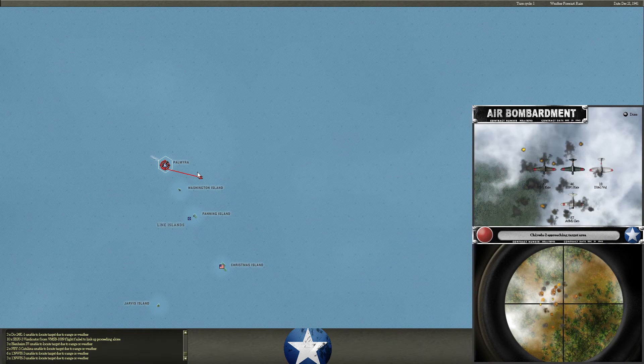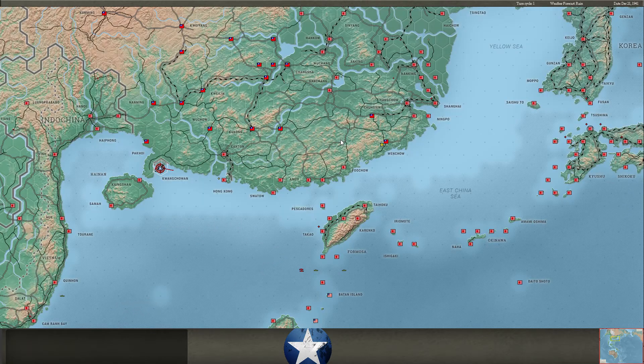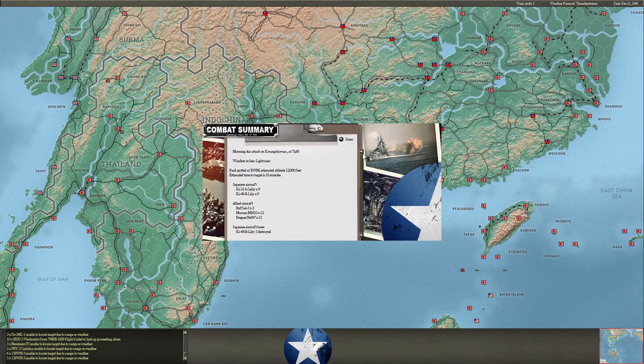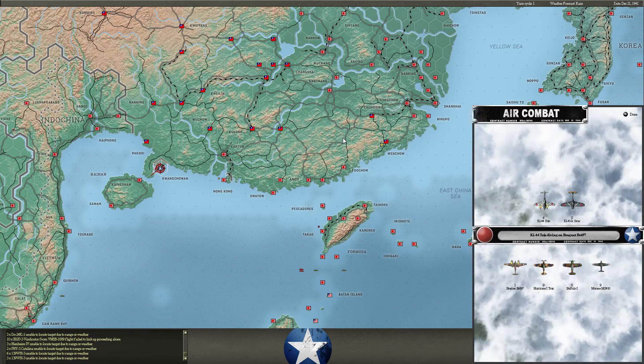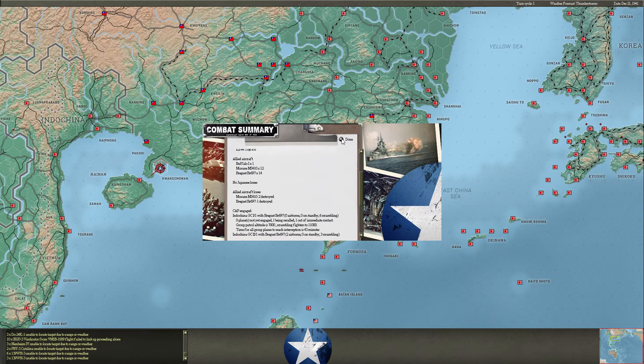This carrier group is content to just mess up our forces on these islands — this time they are not successful, only 27 casualties at Palmyra. Some unescorted Lilies come in and we're able to clean those up pretty well, taking out five — that's a nice result. But then the sweeps come in and that's not going to be good for us. Yeah, we do lose three planes in that sweep.